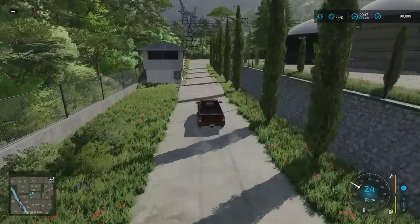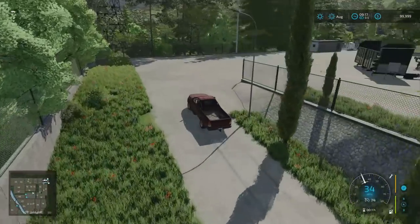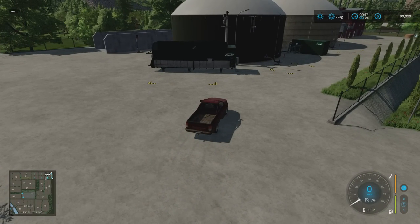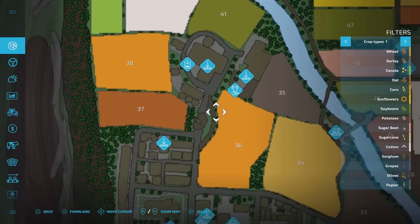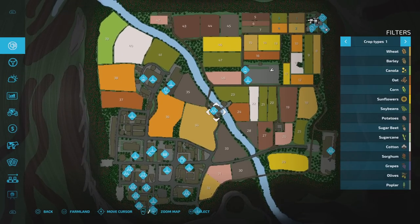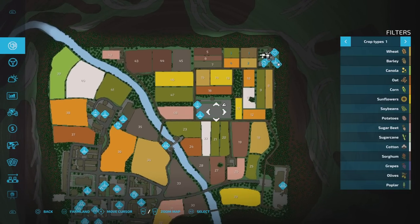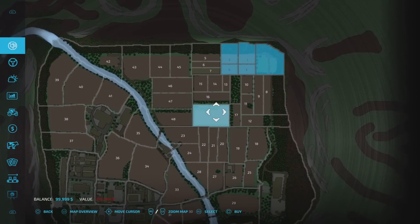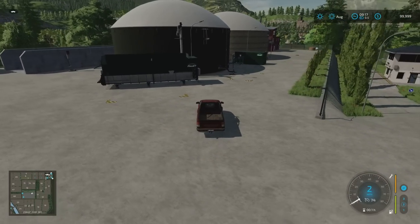You do have to buy the biogas plant for the triggers and stuff to come up. It's 213,000-ish. On the map, we came from the background down to the main road, down the little track to the grain mill, crossed the river, and we're now at the biogas plant. This plot of land here — 213,264 — is what it will cost you. When you buy it the triggers and everything will come up for the biogas plant. There's a silage clamp just over to the side.